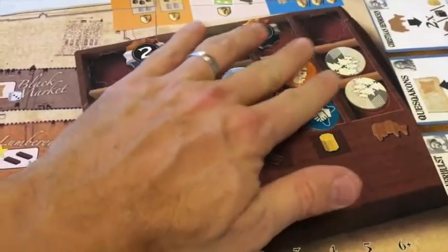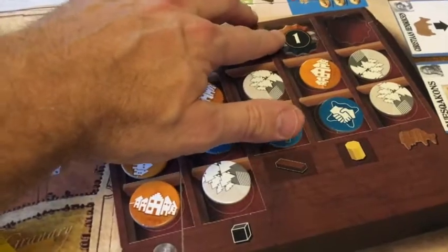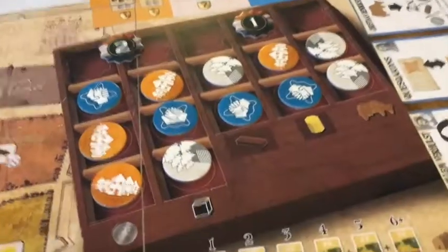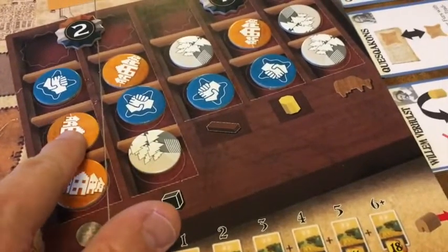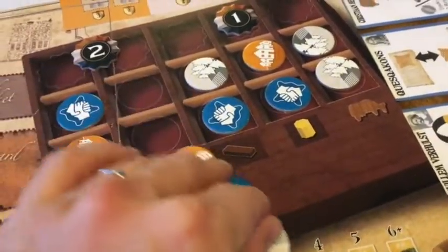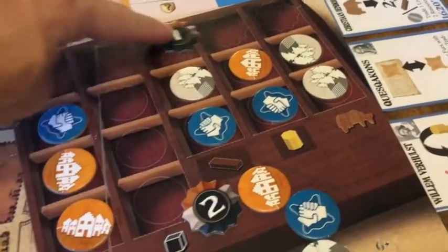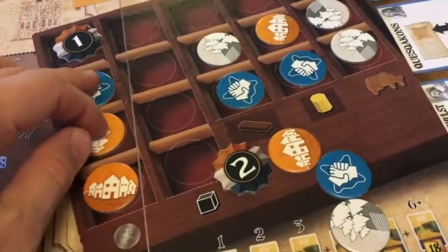If I take one of the two-token lots, I get the number one turn order token and go first. Then the dummy player gets one of the three-action lots that are left over, getting the turn order one and starting every round.